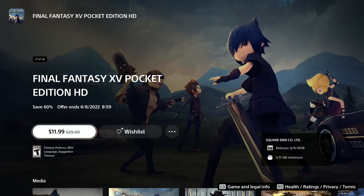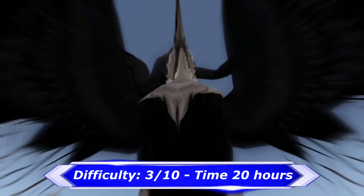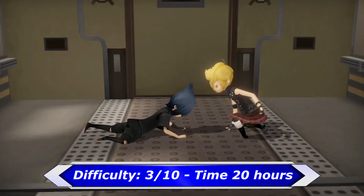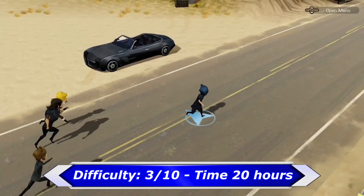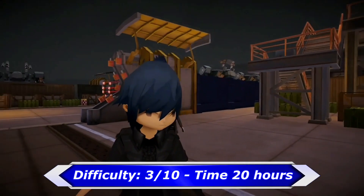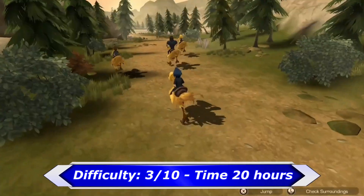If you like Final Fantasy but you don't want to spend 100 hours to get everything done, then check out Final Fantasy Pocket Edition. The game is very straightforward and there is only one missable trophy called 10,000 Needles. The game is fun, good, and not too hard, and everything can be done within 20 hours.